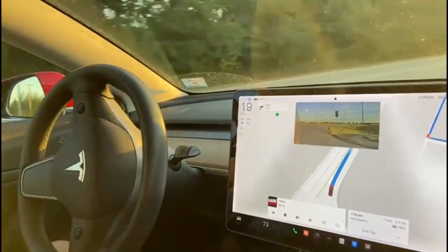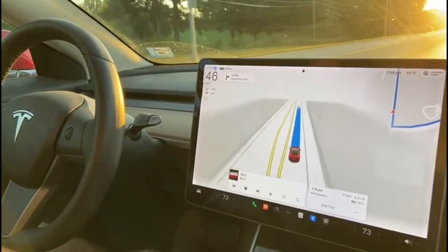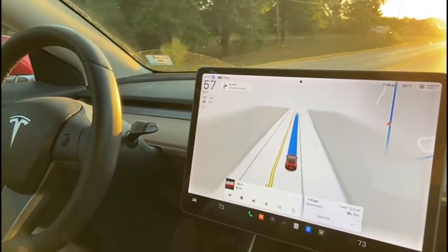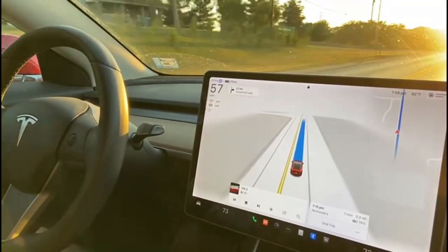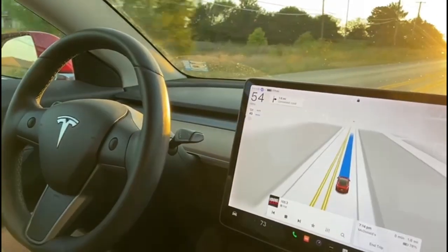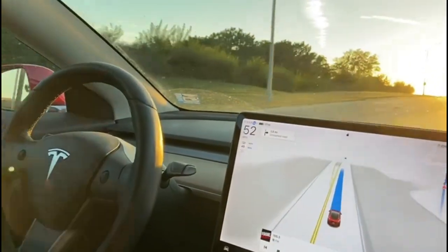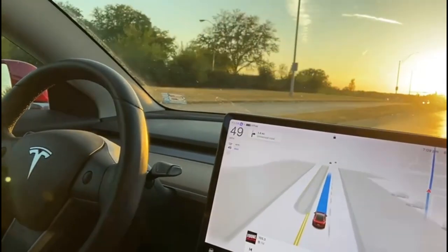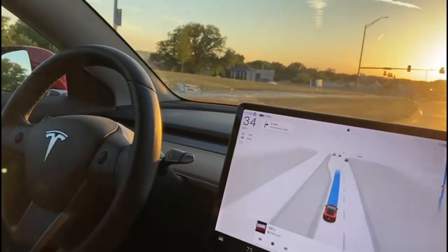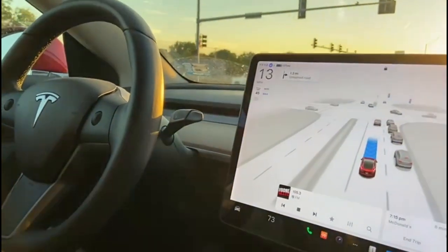We are driving into this glaring sun, which is bad for me, but the car seems to handle it. It's not giving any warnings or anything — it's fine. The sun is very low and directly towards us; it's very difficult for me to see anything. The car seems to handle it just fine, which is nice and surprising. But obviously that's how it's supposed to be — so far, so good.